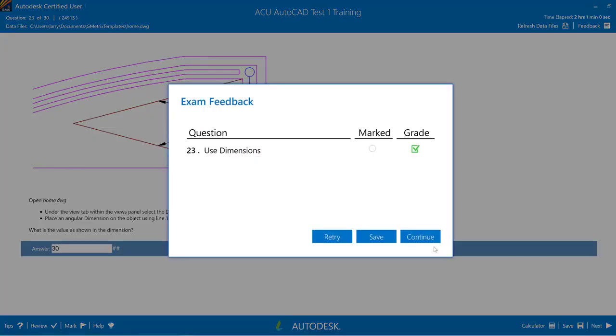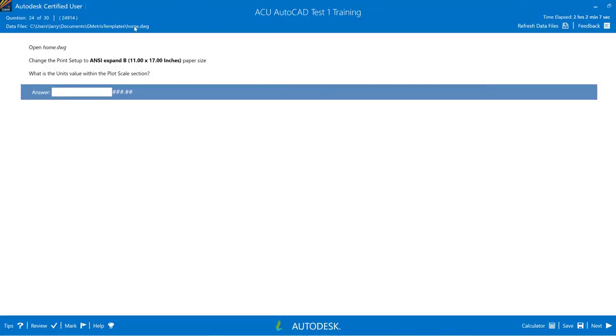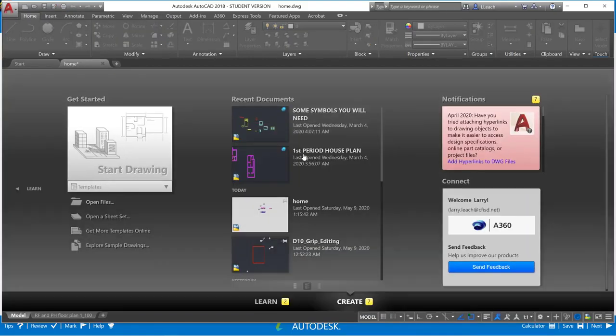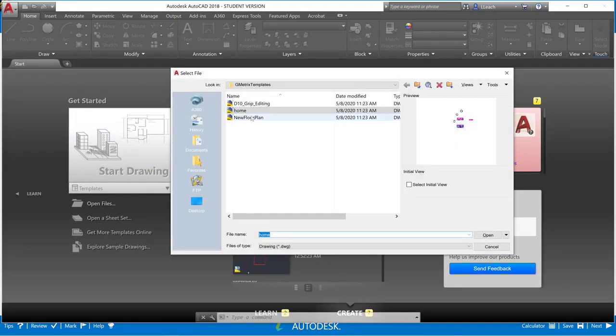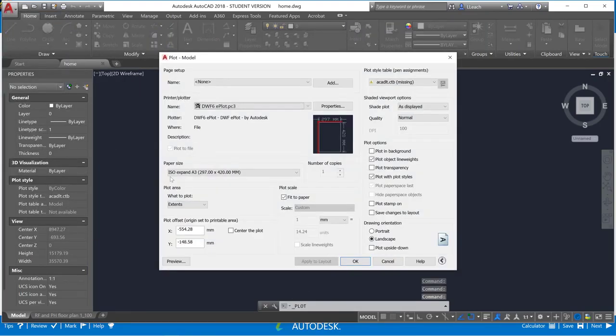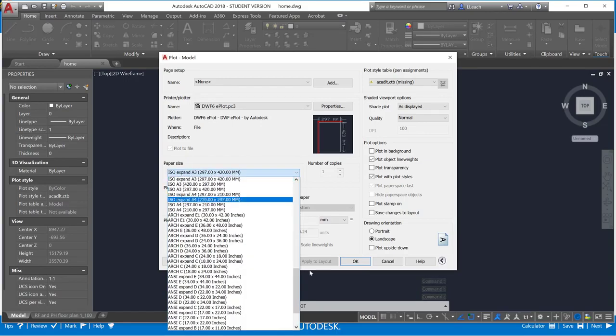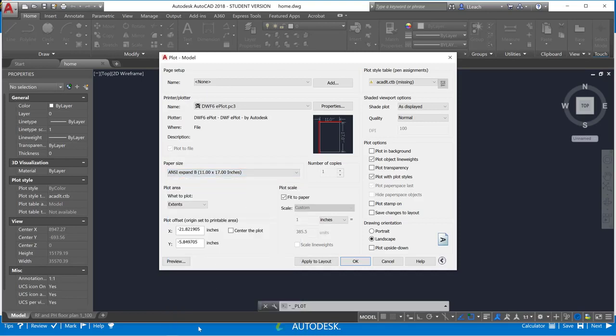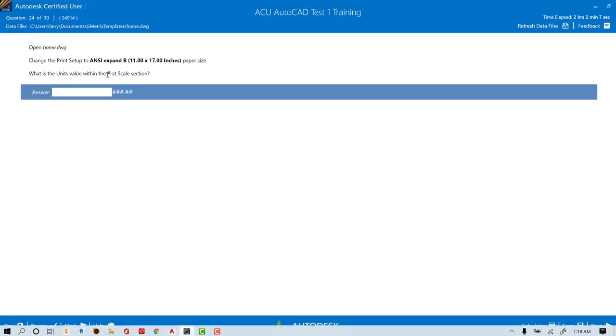Hit Next. For number 24, open the home drawing and change the print setup to ANSI Expand B 11x17 paper size. Opening the home drawing fresh and going to the print settings. Changing the paper size to ANSI B Expand 11x17. It also asks for the units value in the plot scale section.